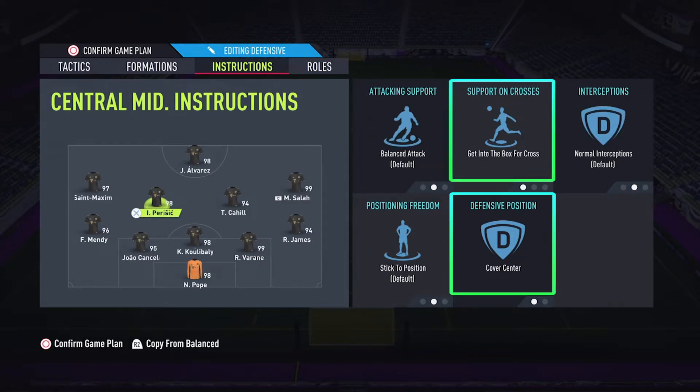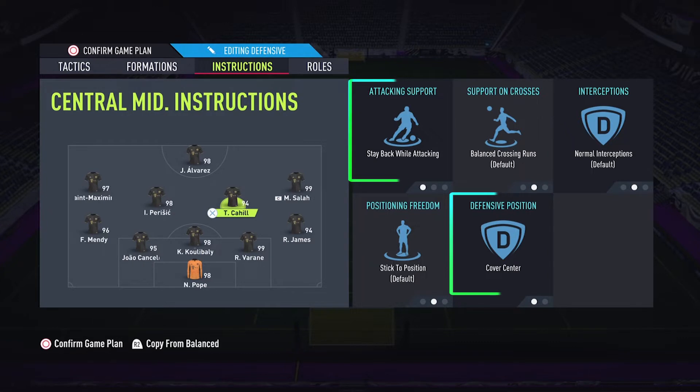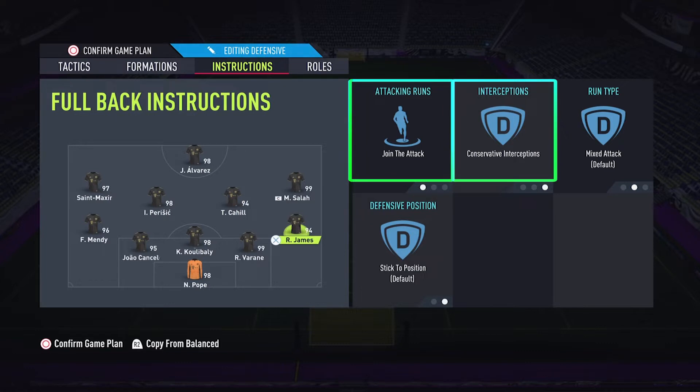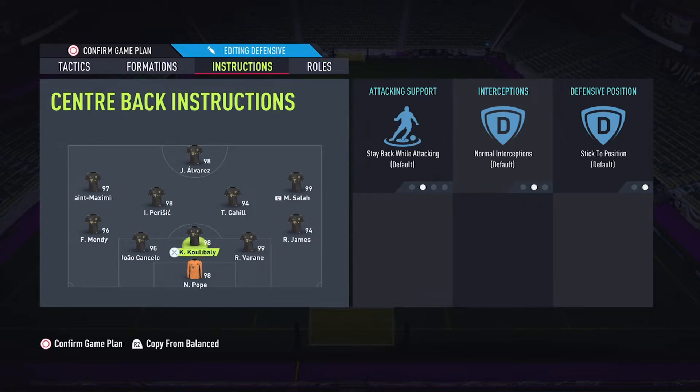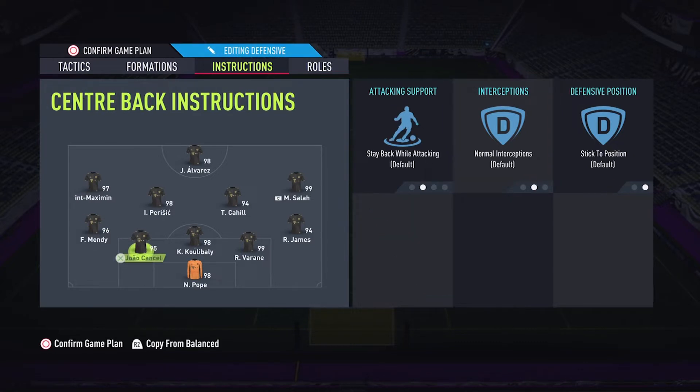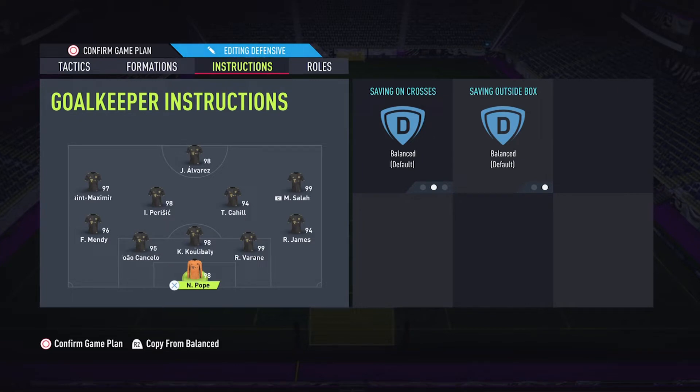First midfielder: get into the box for cross and cover center. Second midfielder: stay back while attacking and cover center. Right wing back: join the attack and conserve the interceptions. Same goes to the left wing back: join the attack and conserve the interceptions. All three center backs are default and keeper is default.